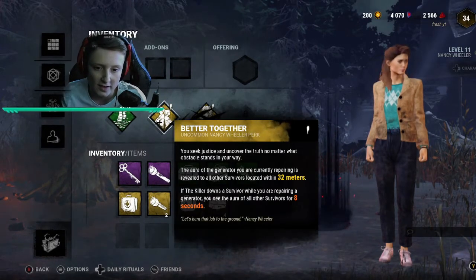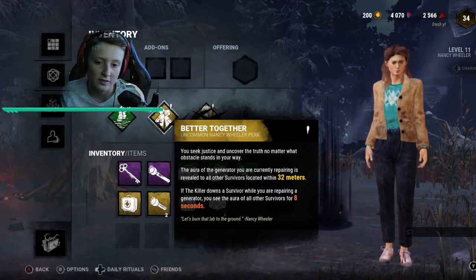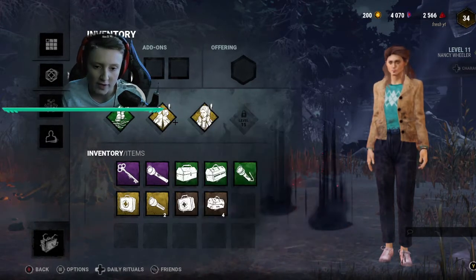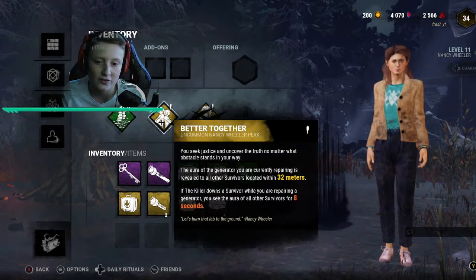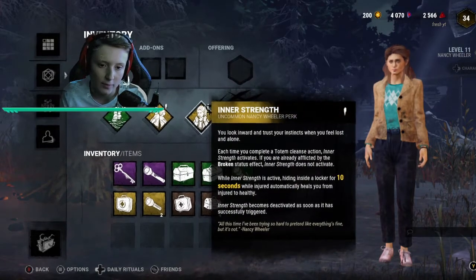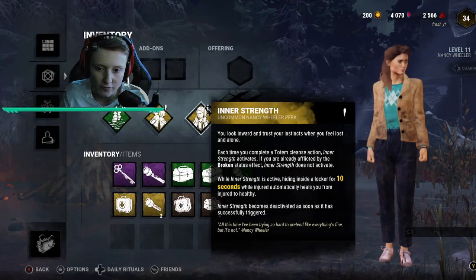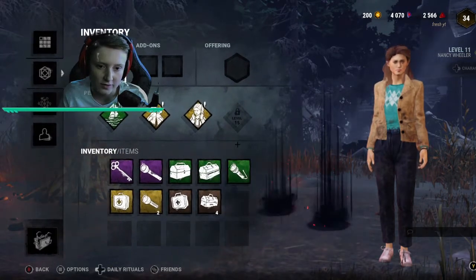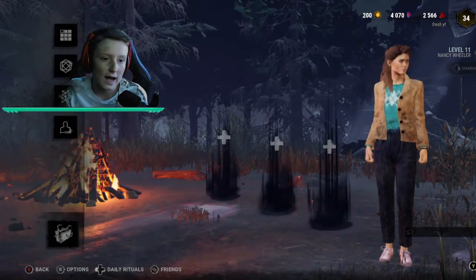Better Together is a perk where the aura of a generator you are currently repairing is shown to survivors within 32 meters. If the killer downs a survivor while you're repairing a generator, all survivor auras are revealed for eight seconds, so you can basically help the team out more. Inner Strength is basically when you're hiding in a locker for 10 seconds after doing a totem, it heals you fully.